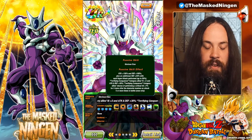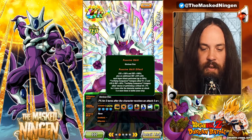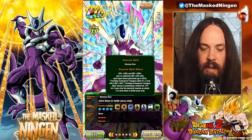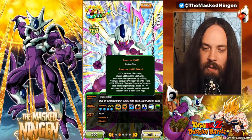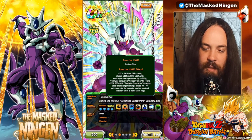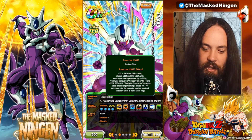He gets attack 150% and defense 100% from the start. Then he gets an additional 20% defense with each super attack performed, up to 50%. So you have to super three times and then you'll basically be attack and defense 150%. He gives Terrifying Conquerors category allies three Ki and attack and defense 30%. He also gives allies 7% crit chance for three turns after the character receives an attack — a very random new mechanic they've started adding.